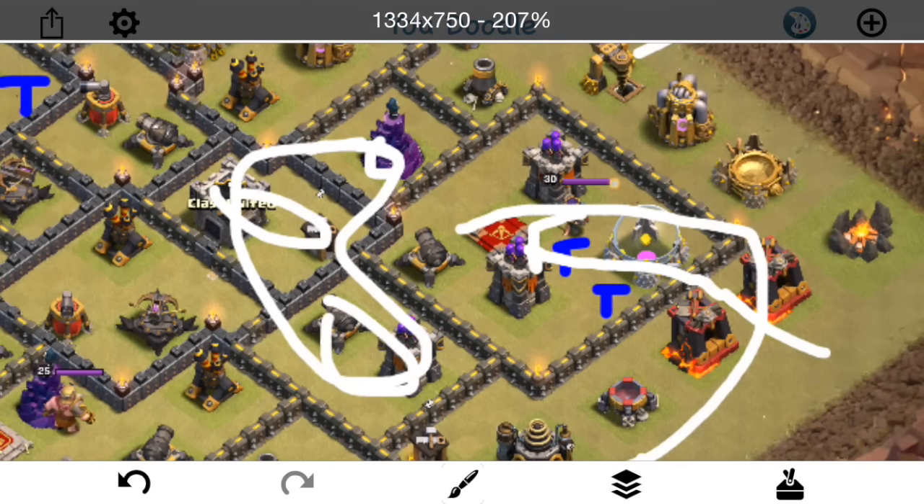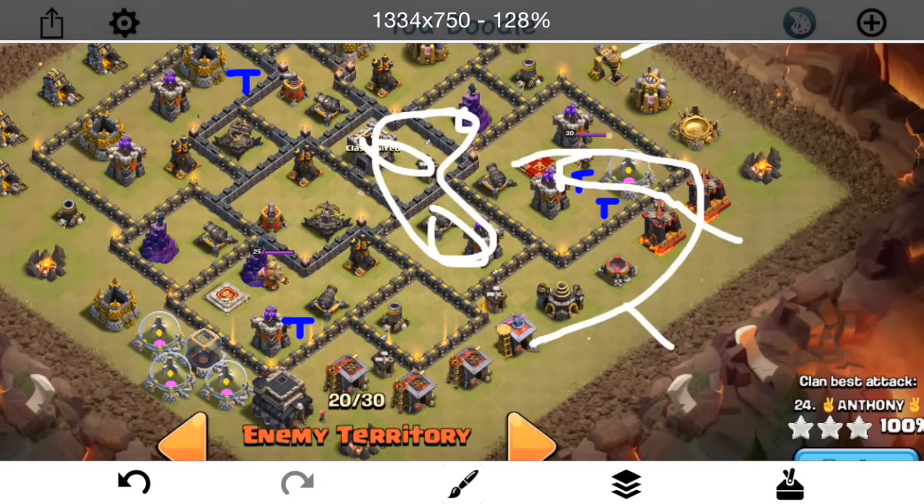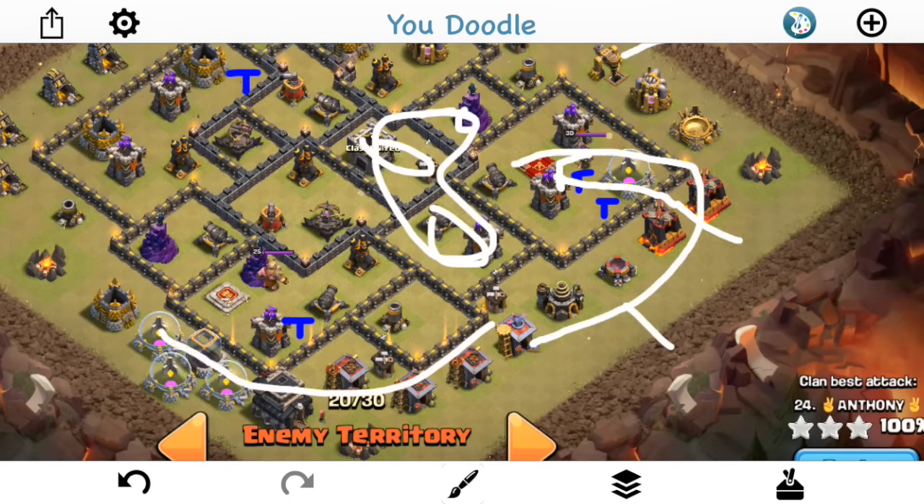We'll take a look at the attack because that's pretty much it from there. Things walk around and kind of die off. You can't expect an HGHB to work when everything's on the outside of the base. Then we'll move on to the next attack, which is a pretty interesting take on this base.